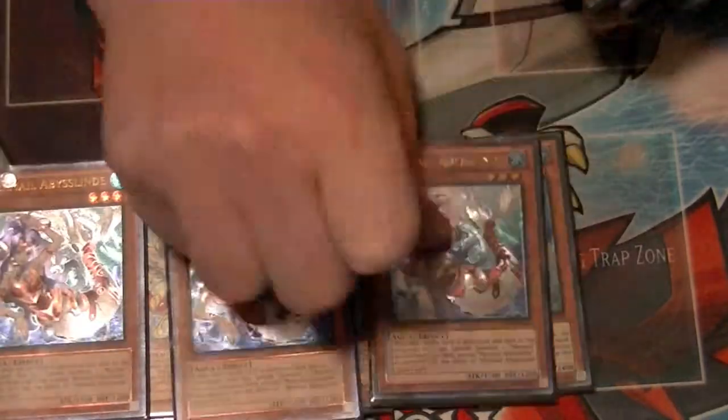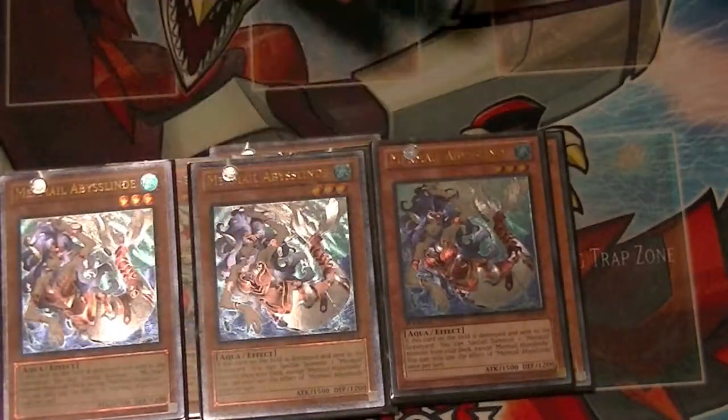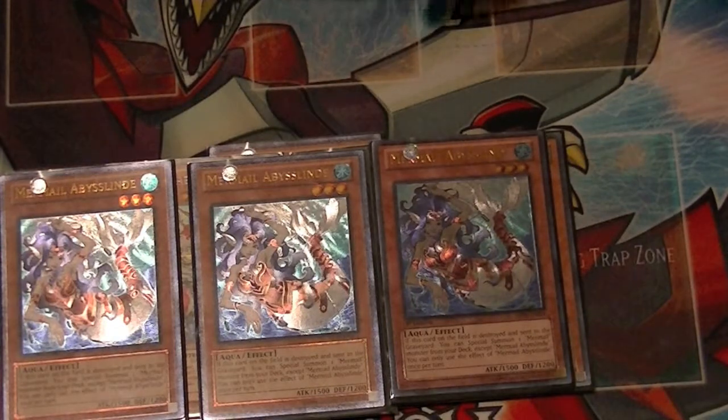3 copies of Linde. This is like your Stratos or Monster Reborn of the deck. When it's destroyed, grab 1 Mermail from your deck and special summon it.